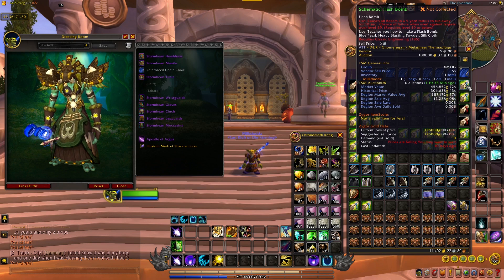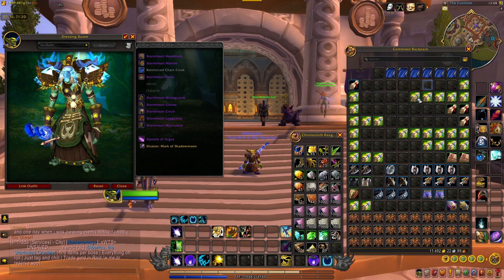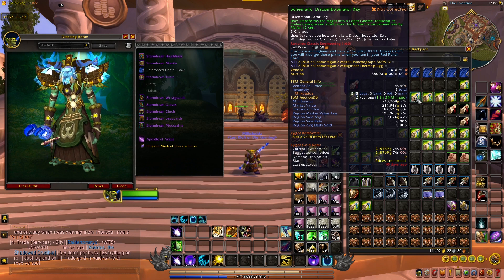We got a flash bomb — it says it goes for 450,000 gold on my server, but a region market value of 380k and a region sale average of about 12k. I'm not sure I'll get 400k for it. I'll post it, see what I get, and then slowly work it down. Then I got five of the discombobulator rays, which say they go for about 218,000 gold on my server each.